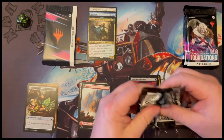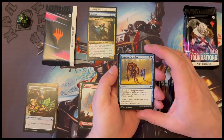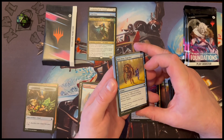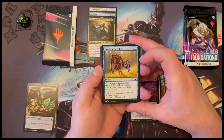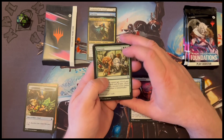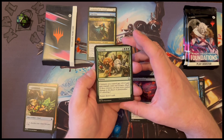So that guy — tap ten untapped elves you control, each opponent loses ten life, you gain ten life. I feel like that could be built around. I'm sure I've seen that ability before, so is that a reprint? I'm not too sure. I'm not too good on my total knowledge of Magic cards.